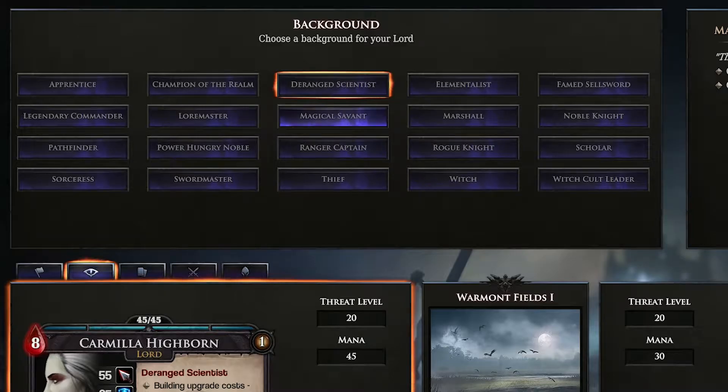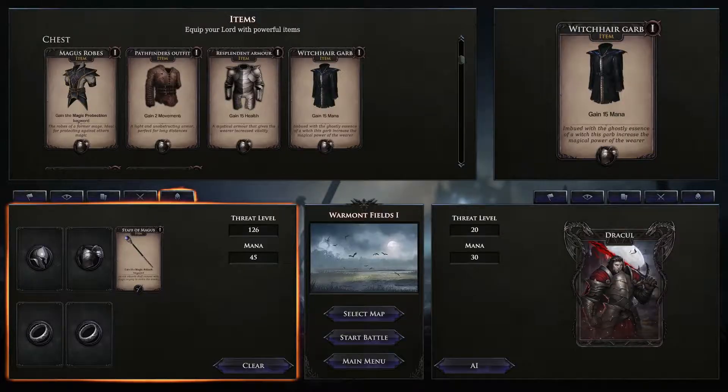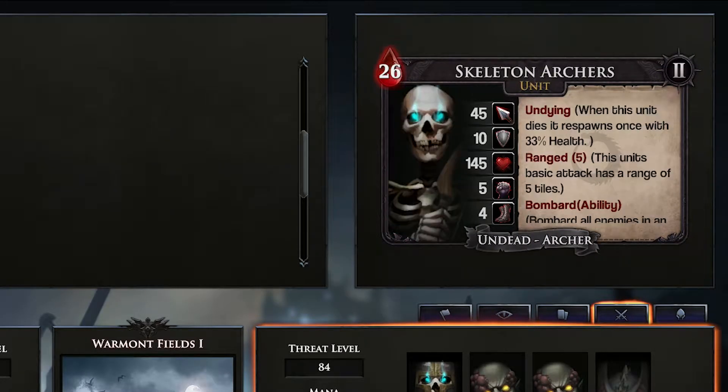In our skirmish mode you can custom select your armies in order to fight some quick battles. Here you can even try some tier 3 units, which are still unavailable in the campaign and in the sandbox mode.